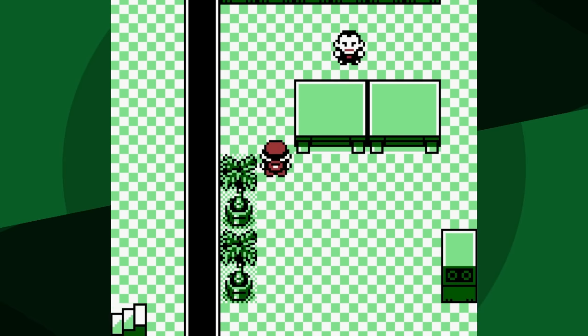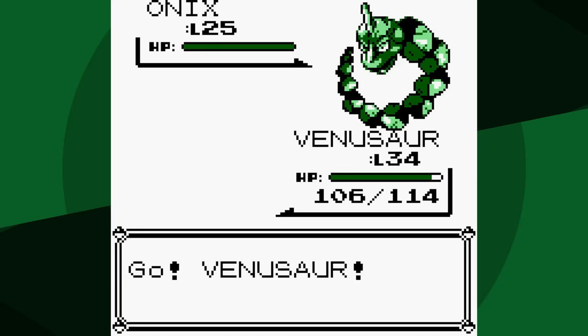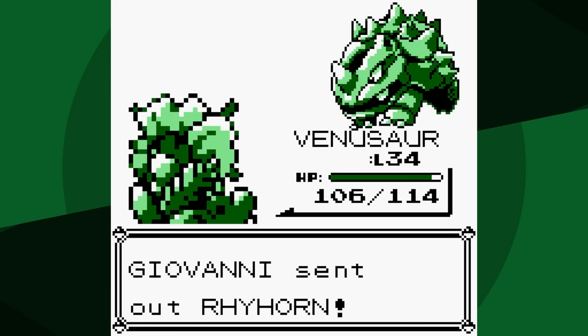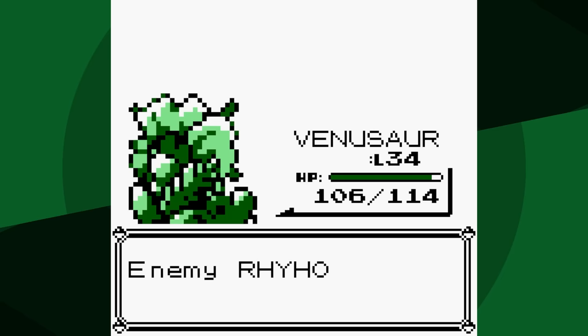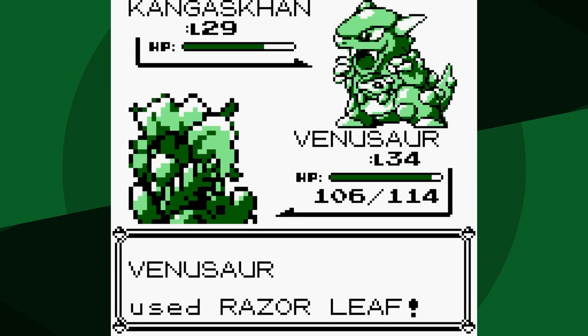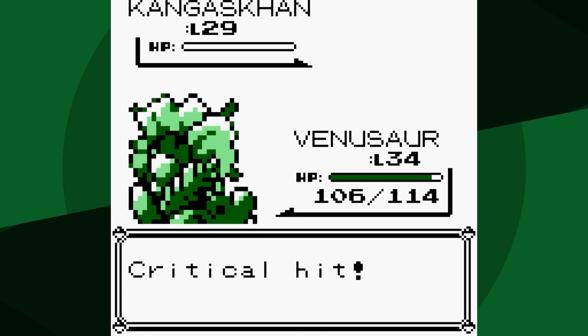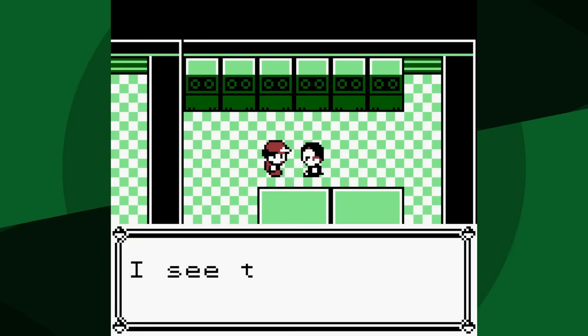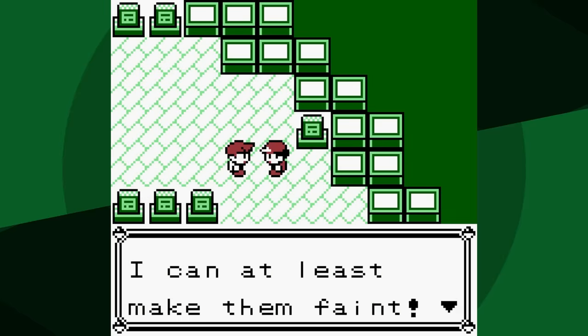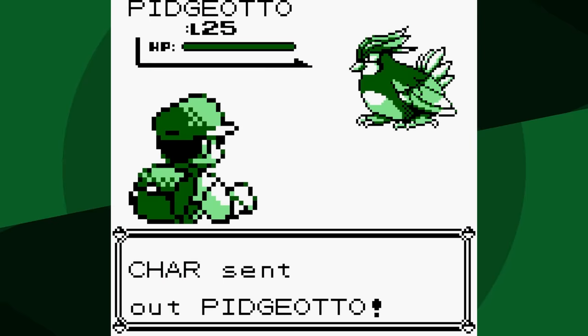Now let's go battle Giovanni. We still have Razor Leaf — we're going to use it, we're going to one-shot. That's one down. Next comes out Rhyhorn — one-shot, two down. And even though Kangaskhan isn't weak to Razor Leaf, we're also going to one-shot it, and that is a very easy battle. After we do some shopping, we're going to go battle Rival 4, who also should be very easy.